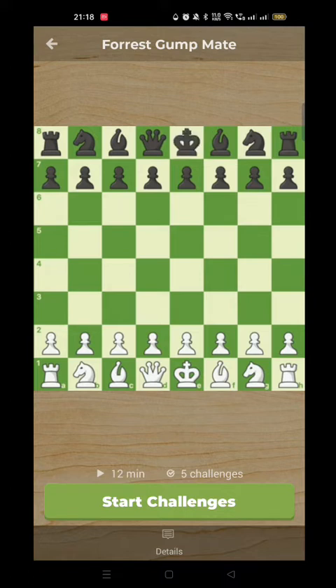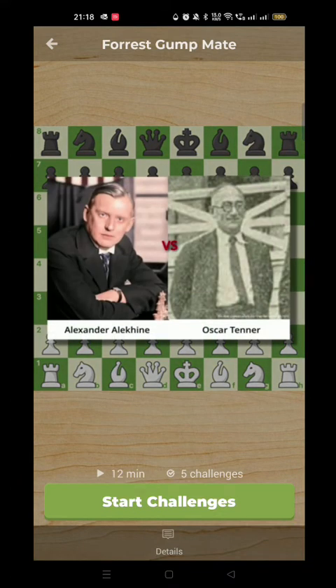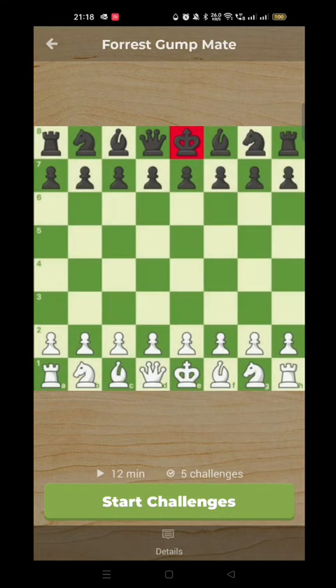I just want to show you, to finish this course off for now — maybe you want some more videos on this, let me know. But for now, some beautiful games where the opponent's king runs. So first of all, we're going over to our good old friend who appears a lot, Mr. Alexander Alekhine, and he's playing Oscar Tenor. Let's see how he made the Black King run.